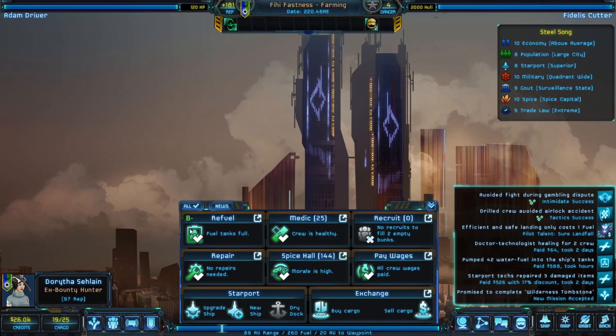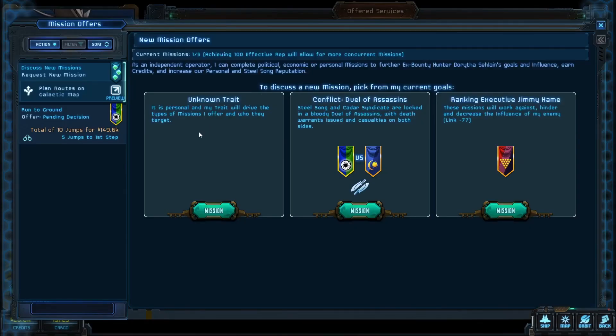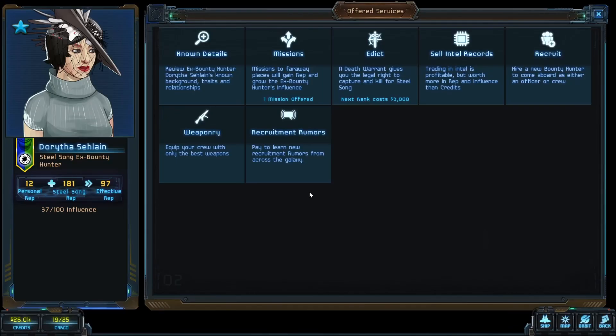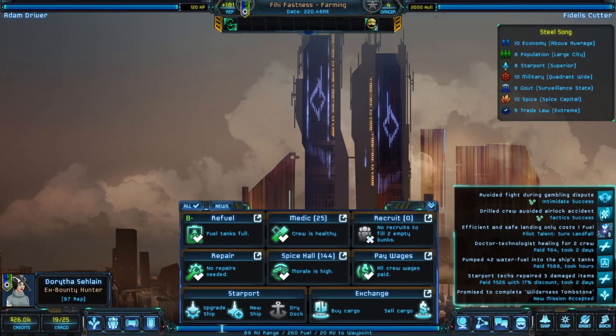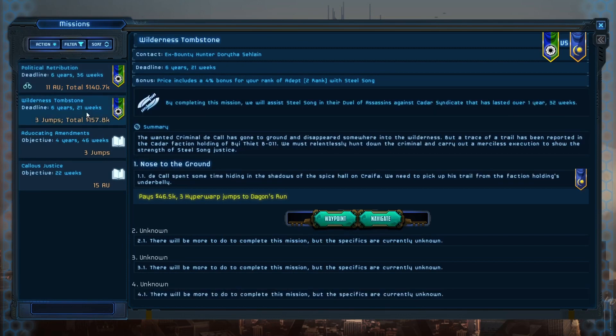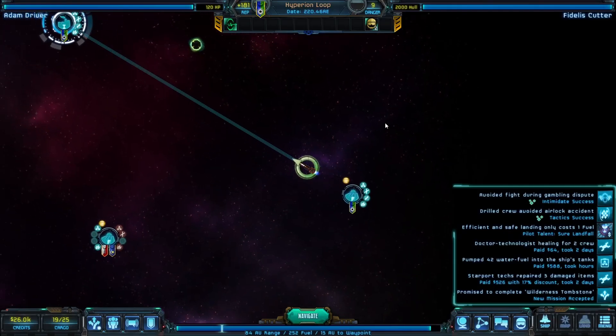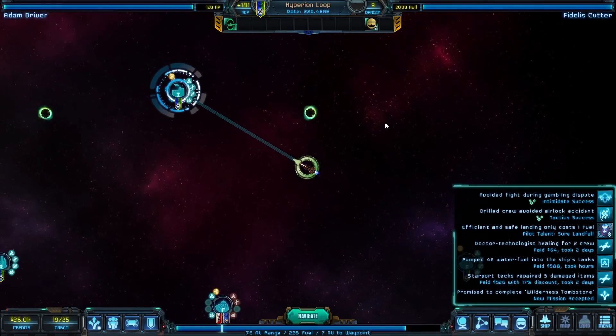No recruits to fill two blank empty spots. Ex-Bounty Hunter — we took a mission for her, didn't we? What's her name? Dorothy. Talus Justice — let's go here. Let's progress the story.